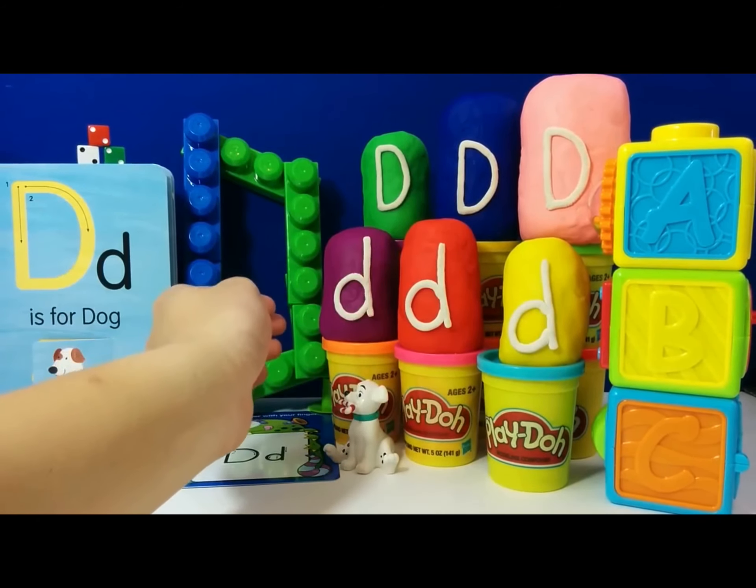We are going to go with the blue egg next. I wonder who we are going to get in this one. Look who we get here — this is Doug! D is for Doug. Doug likes to write in his journal, and check this out.